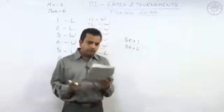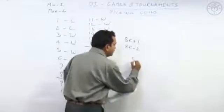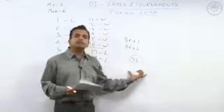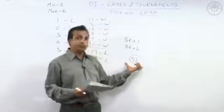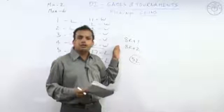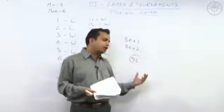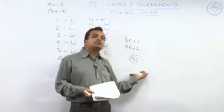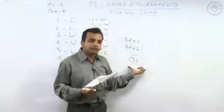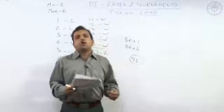Looking at the question: the game starts with 52 coins and it is Anil's turn. Anil should convert 52 into a losing table, meaning he should leave coins on the table in the form 8k+1 or 8k+2. The closest multiple of eight less than 52 is 48. So 49 or 50 coins remaining will be a losing scenario for his opponent. To make it 49 coins, Anil picks three coins; to make it 50, he picks two coins. So two or three coins — option D — is the answer.